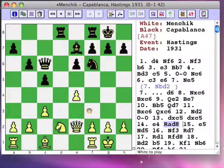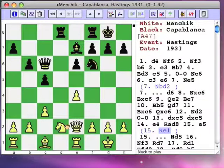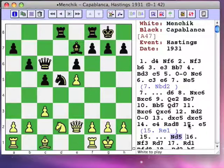A better way to go might have been Re1 plus Nf3 and Bf4. Black gets ready to double his rooks on the file.